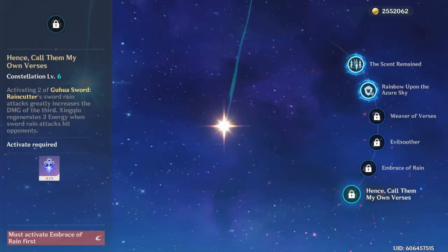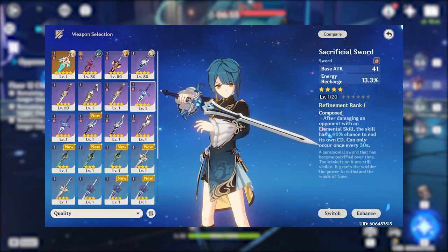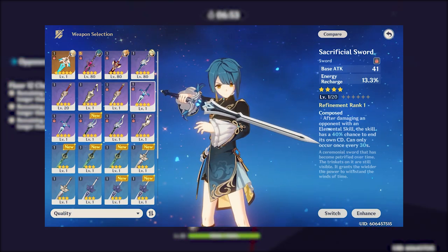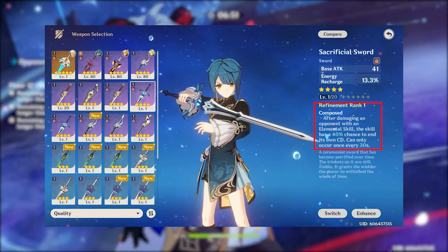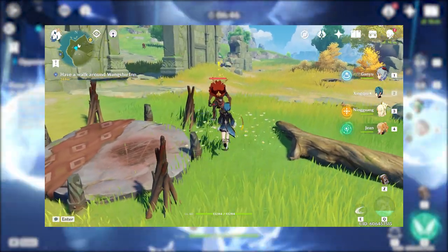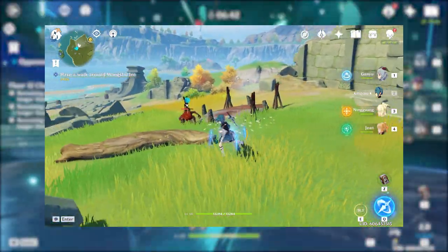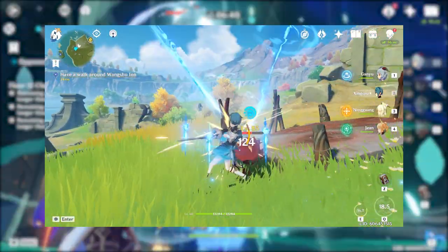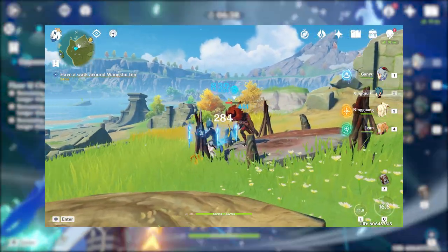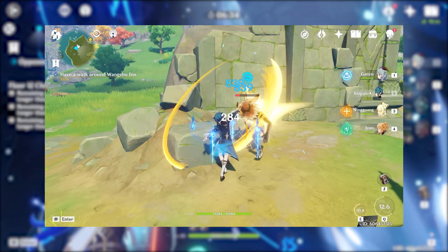Now let's get into his builds. As far as weapons go, Sacrificial Sword is his best in slot because of the ability to reset the E cooldown. We've discussed the fact that Xingqiu's biggest weakness is energy generation, resulting from a long E cooldown. This weapon allows nearly 100% burst uptime if he is built with sufficient energy recharge. If you do not have a Sacrificial Sword, he will not do as much damage if not at C6, but other weapons are absolutely viable, and Xingqiu is still an amazing unit without it.